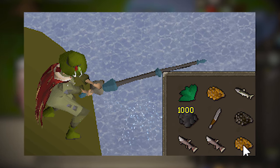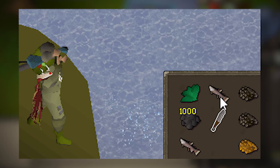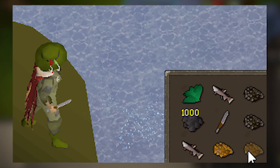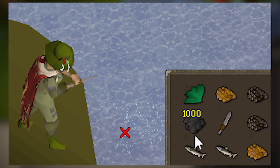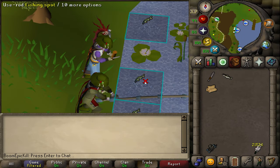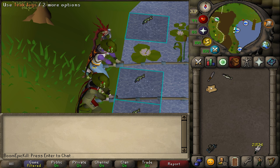Cut-eat fishing is done by starting a 3-tick cycle with Swamp Tar, cutting the fish with a knife, and eating the roe or caviar to tick manipulate. When you run out of roe or caviar to eat and fish to be cut, use Swamp Tar to continue the 3-tick cycle. The benefits of this method are that it provides some passive cooking experience, does not require you to drop fish, and is slightly cheaper since fish offcuts are also produced and used as bait over feathers. However, it is less predictable due to randomness and stricter with timing — if the cutting and eating is done too late, the cycle becomes offset.